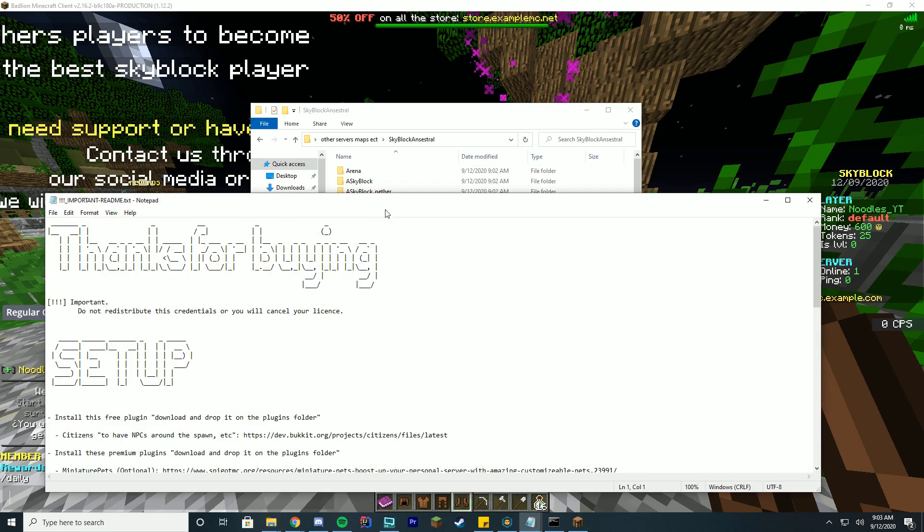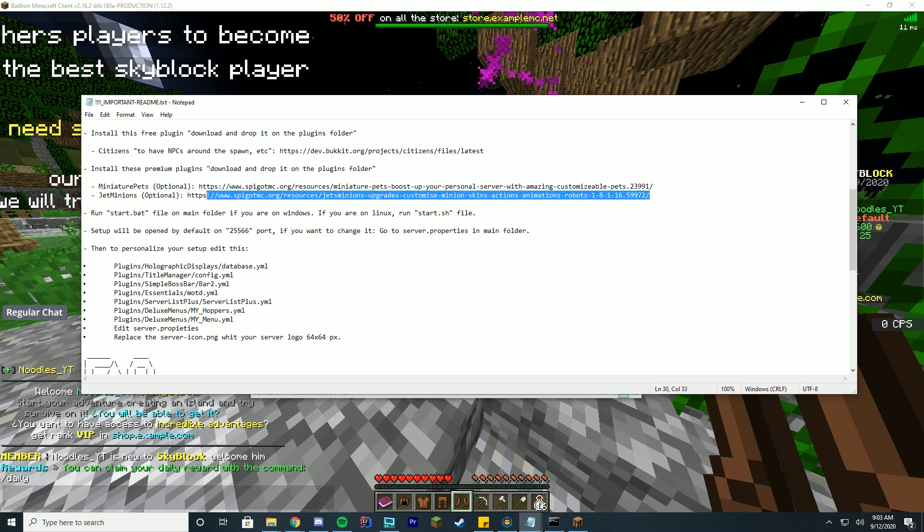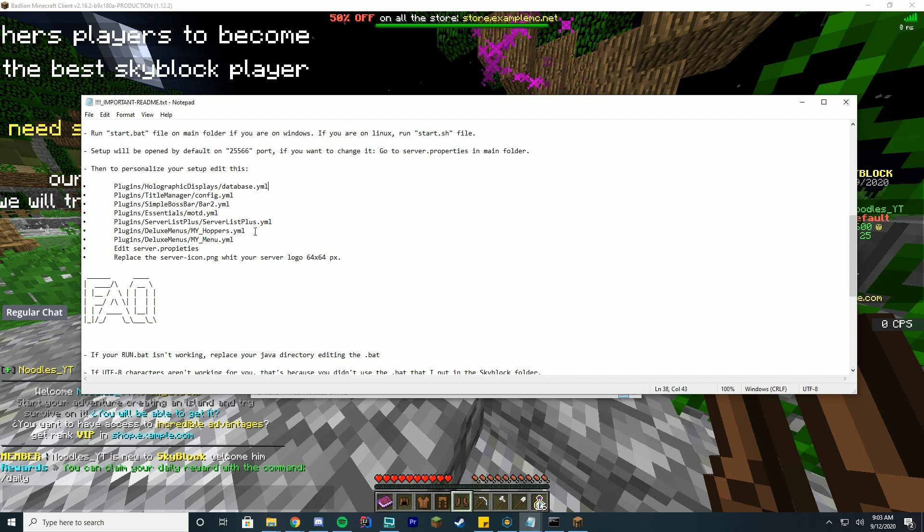You should always read the readme before actually playing. In here, you have to install Citizens to have NPCs around spawn — they are optional. You get these two premium resources which you can install, and it will automatically have the configure files and hook in. Then you just connect on 255.66, and you can change it in your server.properties depending on what you do on your server. To personalize and set up, you should change the database info for holographic displays to switch it to your own database. You should probably also edit the title manager and the boss bar messages — these say store.example, which is highly suggested to change since it is a setup.